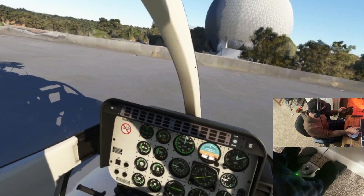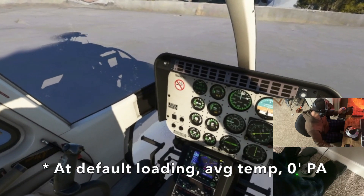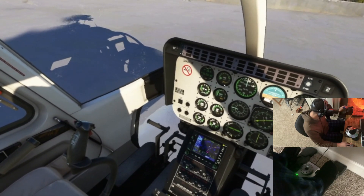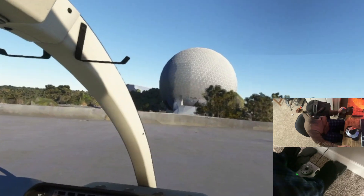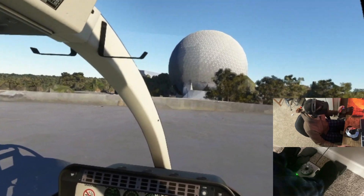I figured out that this helicopter likes to hover at around 45 percent torque. Here's my torque gauge — right now it says 22, we're on the ground. By pulling collective, that torque gauge goes up, and if I drop collective it goes down. I'm going to need 45 percent torque to hover, but I'll need more than that to do a standard takeoff.